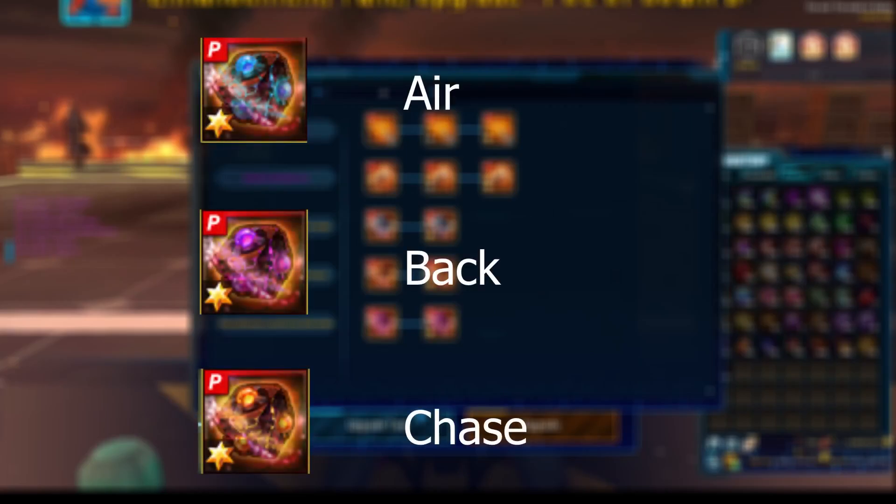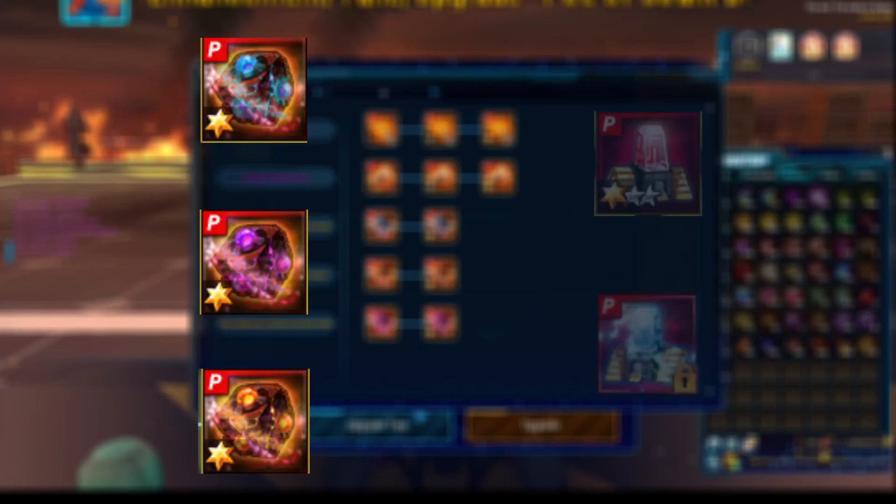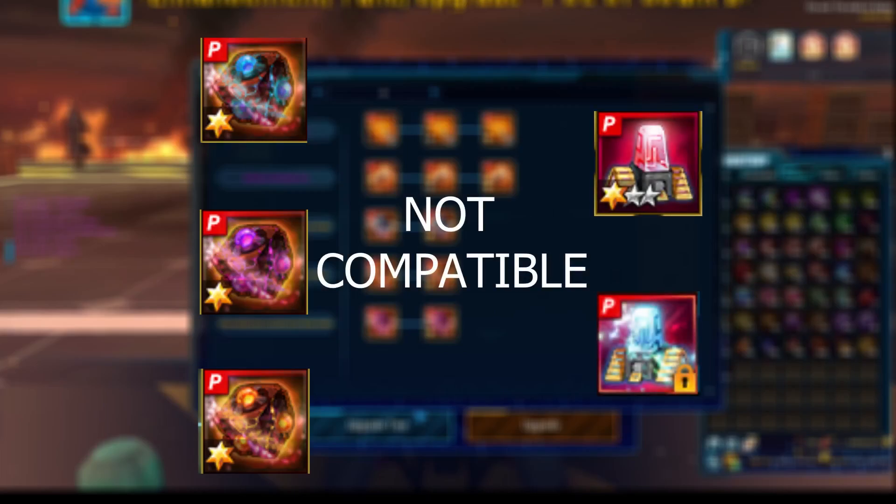Another thing to note is that Flame King mods use a new system compared to the old Machine King mods. There are actually 3 separate mod types you can craft, one for each conditional — that is air, back, and chase. The Flame King mods are also not compatible with Machine King mods, both normal and precise. Even though there are 3 types of mods, we'll only be using 2, as the AE 12.5 mod is still superior to a standalone FK mod.